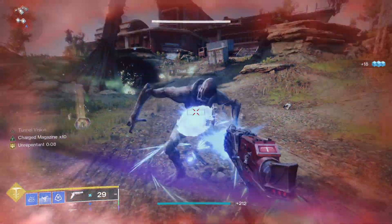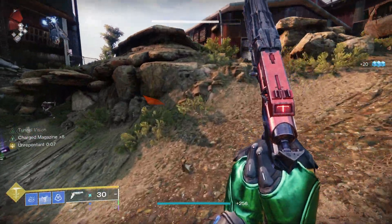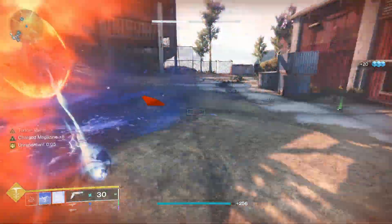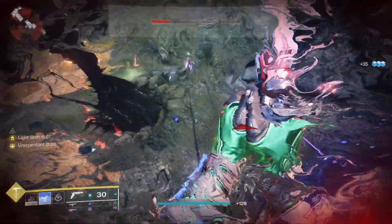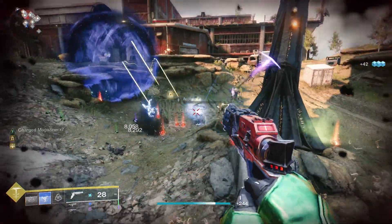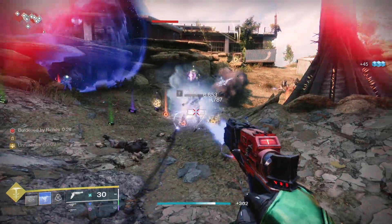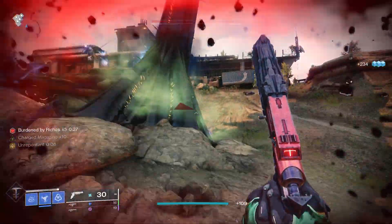This kit creates a gameplay loop where we throw out our grenade to create a slowing field, dodge, and then kill something with Trespasser. From here, reloading it will grant us the exotic perk buff as well as the buff from Surprise Attack. If we run out of ability energy on either our dodge or grenade, we can then pick up the Stasis shards we're creating to get energy for those abilities.